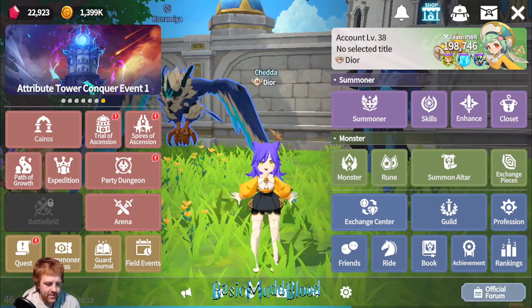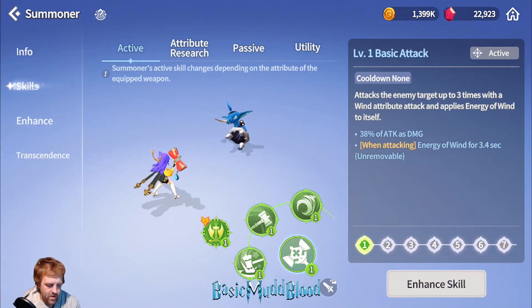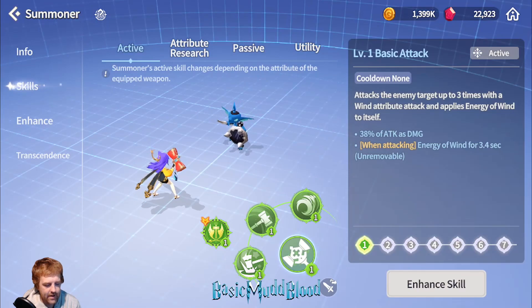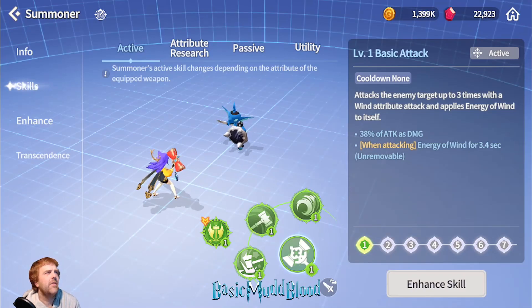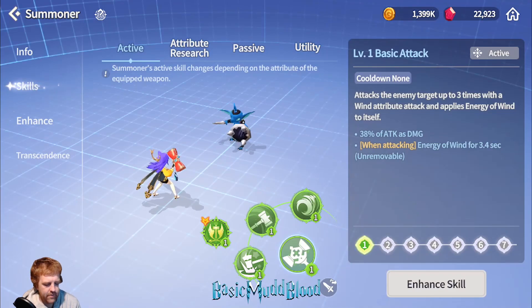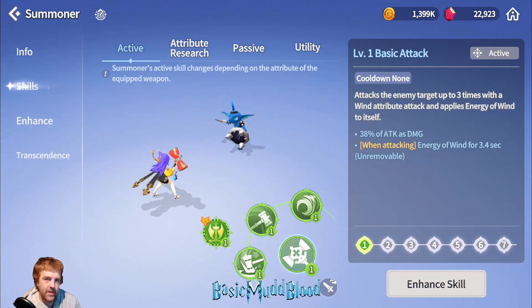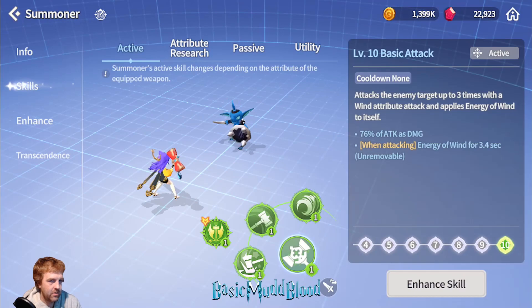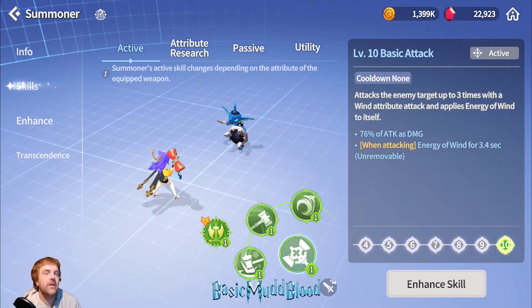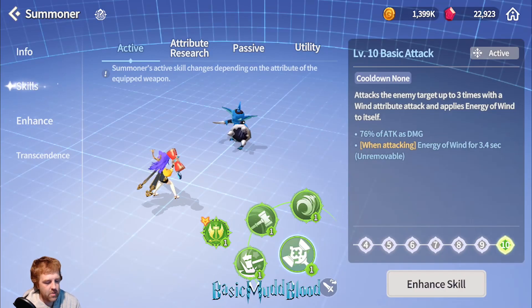So Kina — skills and abilities. I think she's like a support and a basic attacker. Her basic attack attacks the target up to three times — sometimes one bolt, sometimes two, sometimes three. It gives you this energy of wind buff which affects the first skill, adding damage. Since it hits a random amount of times, her basic attack does more damage overall. At level 10, it does 76% damage per shot, matching other characters' max individual hits. Her basic attack is really good.